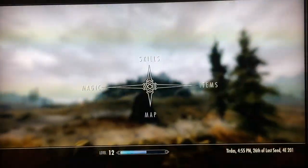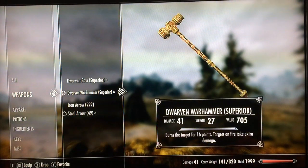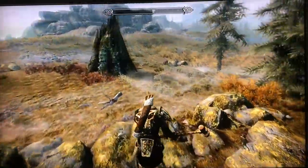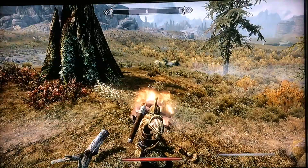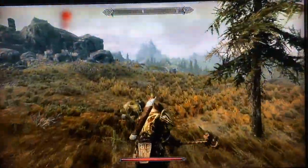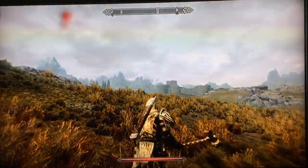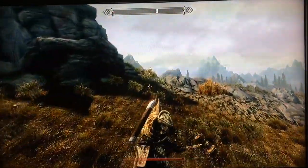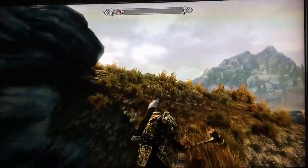Approach the hill and you'll see a wolf by a tree stump. You'll have to dispatch him. Once you walk up the hill you will be attacked by some skeletons. Destroy them.